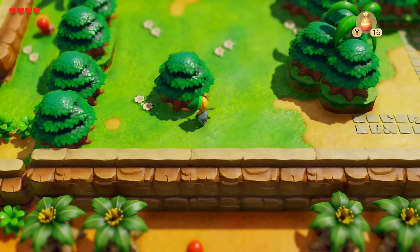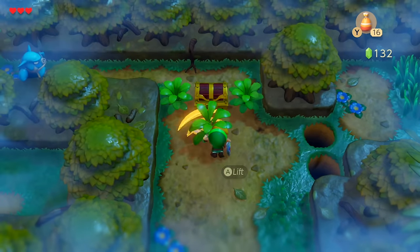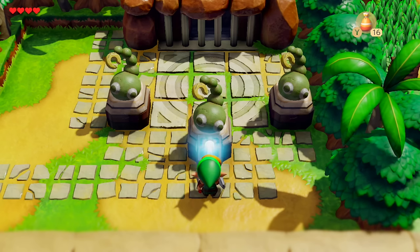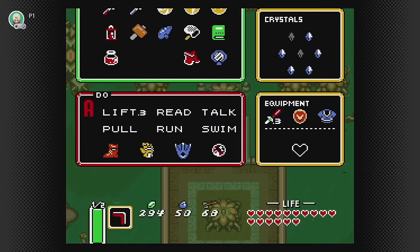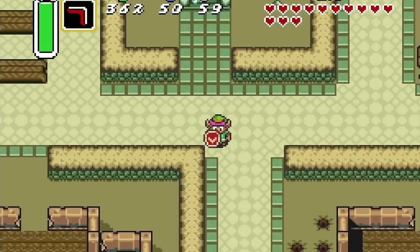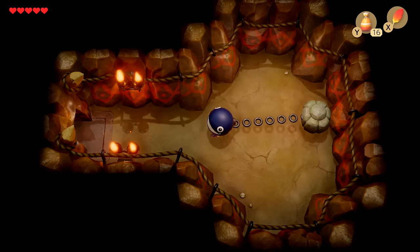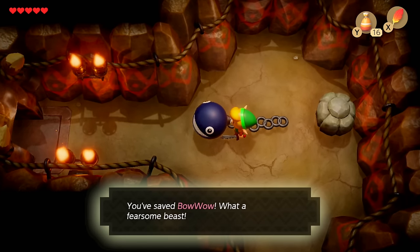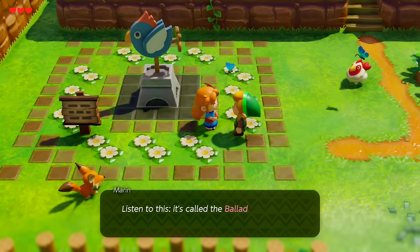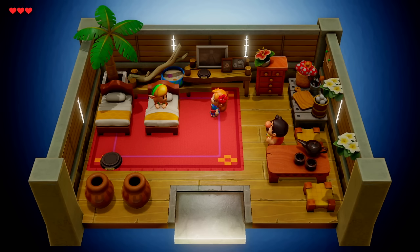Something introduced here is the game's overall progression structure: simply finding the dungeon entrance is not good enough — there will be objectives to complete in the overworld to get the dungeon-specific key and unlock access to dungeons. A Link to the Past sometimes played with this idea, but more often than not if you could reach a dungeon you could do it. Here the dungeon order is pretty rigid and you absolutely have to progress the story between dungeons, but that's a good thing — there are a lot of little character moments the first three Zelda games didn't have.